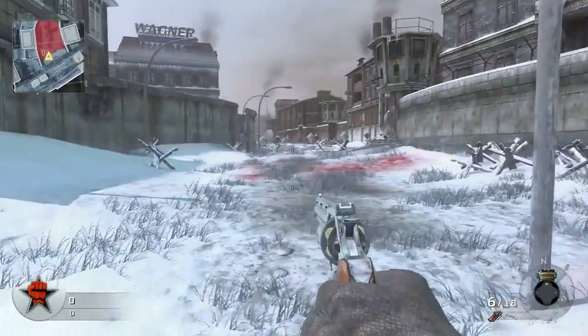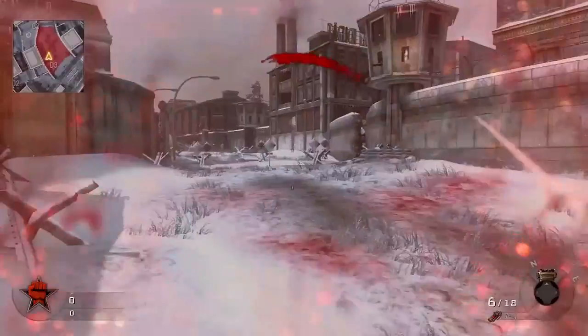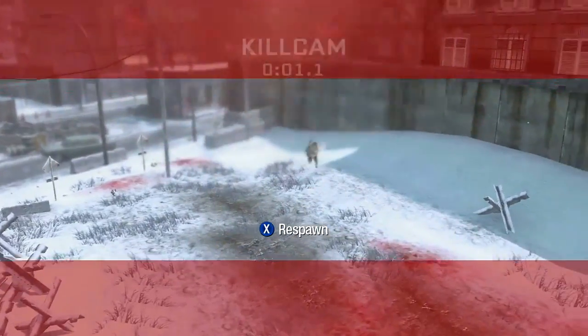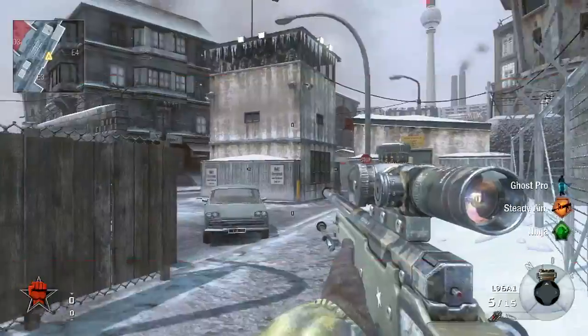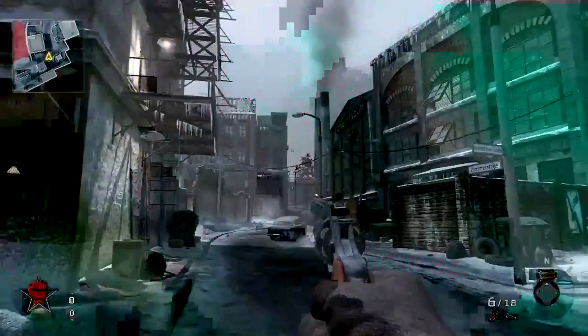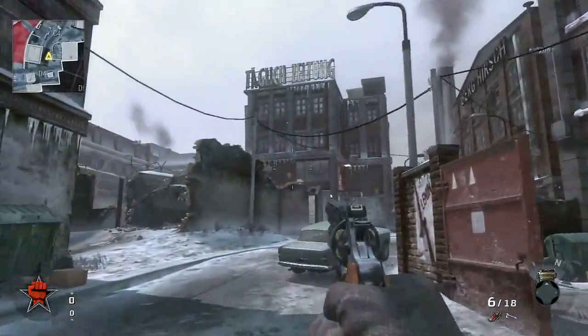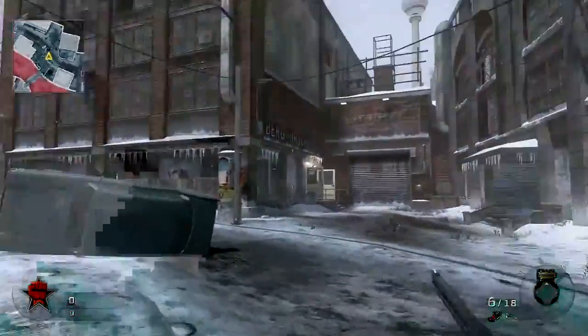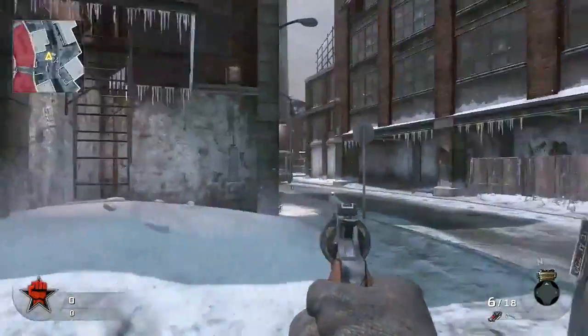So first up we have Berlin Wall. This map looks like it's going to be pretty fun. There's a death zone there — you can see on the minimap that it's red. The turrets are computer operated, so no one controls them, so if you die by them no one's going to get a kill. If you look on the map you'll be able to see the red marks which is the death zone.